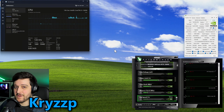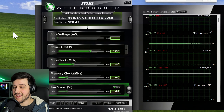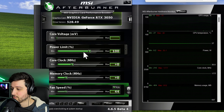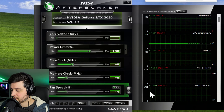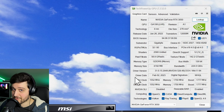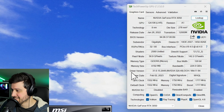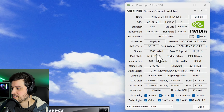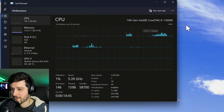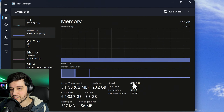Hello guys, Chris here and welcome back to another video. In this one I'm going to be testing a GeForce RTX 3050 8GB model in Hogwarts Legacy. This is the Gigabyte Eagle version of the card. We are running it with the latest Nvidia drivers and I am not overclocking it. Resizable bar is also enabled and we're pairing it with an i5-13600K and 32GB of DDR5-6000MHz in dual channel.